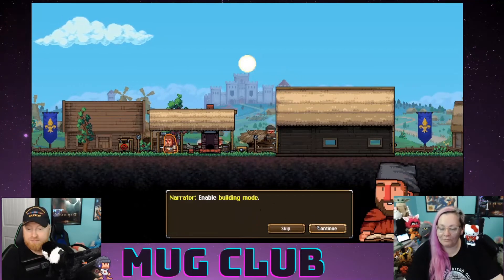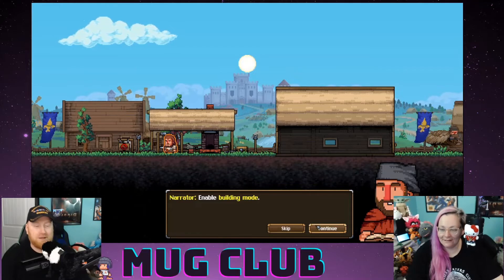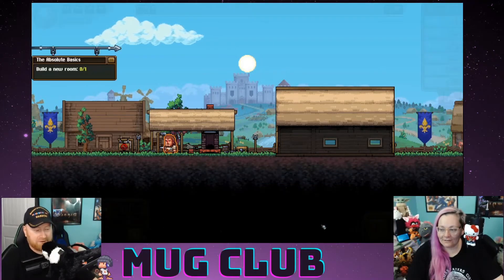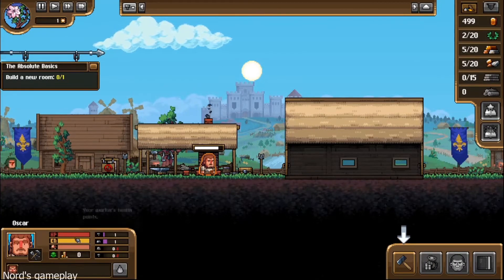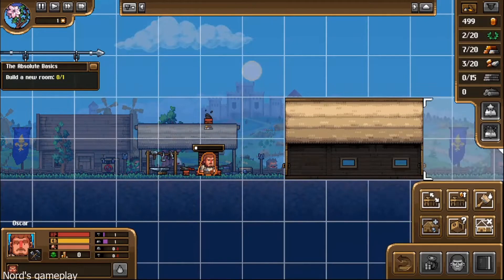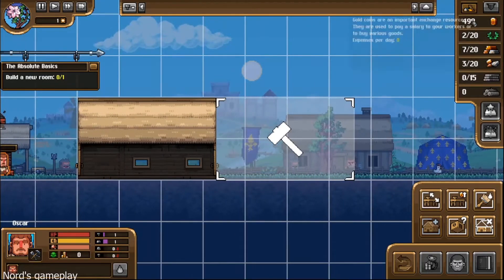Enable building mode! It's 4 AM — you must be suffering from insomnia. Yes, a dwarf fan — a man of character. Let's enable building mode. I've got everything closed down. We're enlarging the view so it's not covering too much of the screen. Build a room. It costs 100 — we have 499 currency. We can see our popularity, ingots, and ore.